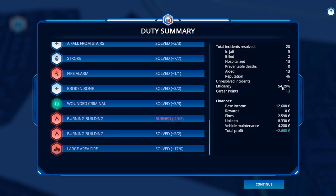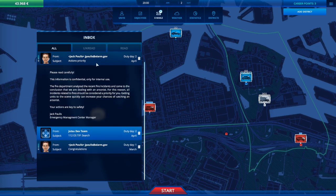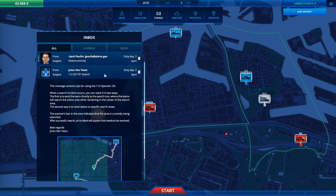I got a 94.29% efficiency. I gained three career points. I spent quite a bit, so my total profit was only 2,500. This is not a very profitable shift. Emails — actions priority: the fire department analyzed the recent fire incidents and concluded we're dealing with an arsonist. For this reason, all incidents related to fire should be a top priority. Getting units to the scene quickly can increase your chances of catching an arsonist.